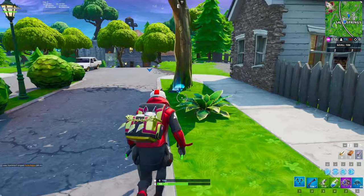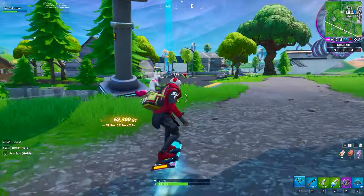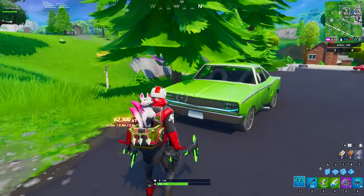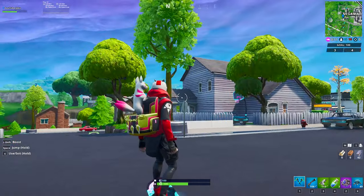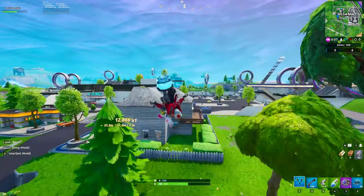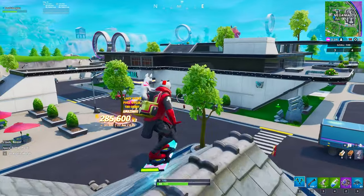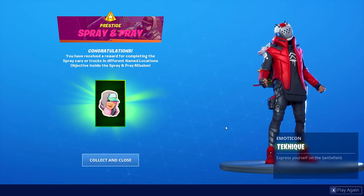Now for our sixth and final named location, we're going to head over to the Mega Mall. There's obviously a bunch of cars over there, so it's going to be very easy. Just mark it, make your way there, spray paint any car you see inside, and there you go — challenge complete. It's entirely possible to do this challenge by yourself in one match. You just have to be mindful of the zone and have a drift board to rotate around the map. If this video helped you out, make sure to like, comment, and subscribe — I'll see you guys later.